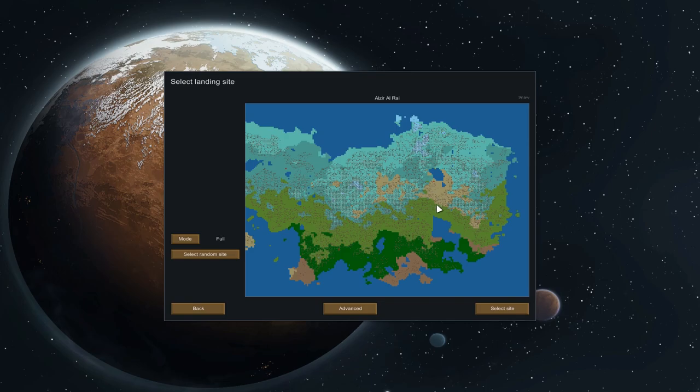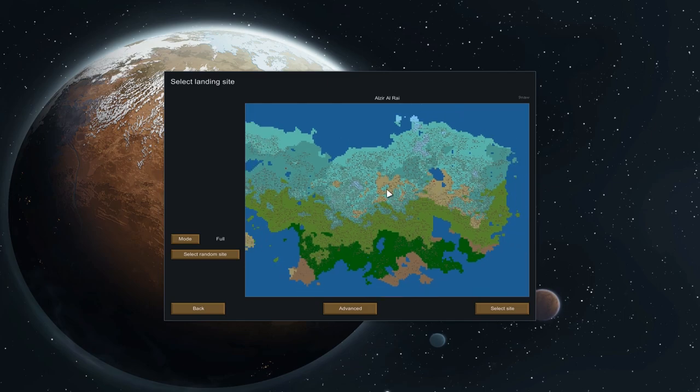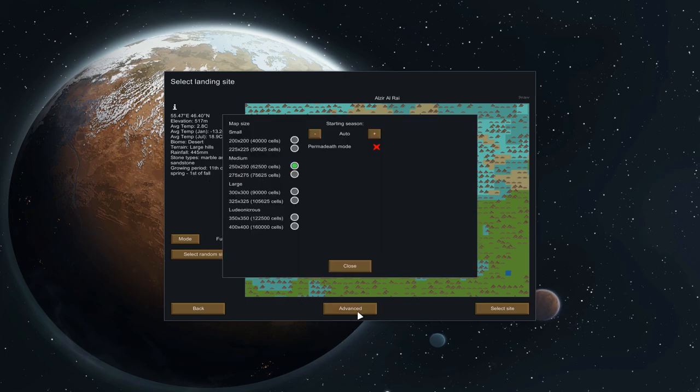I've got a new map set up and what I want to do this time is go into a desert, firstly because I don't think I've done a desert biome yet, but also I fancy somewhere that gets a little bit chilly. We've got a bit of a growing period problem too. Actually that's not a bad biome - gets a bit cold in the winter, doesn't get super hot in the summer, limited growing period. The other thing I want to do is go on a massive map because I like the idea of potentially needing outposts and places for people to stay overnight when dealing with threats that are far away.